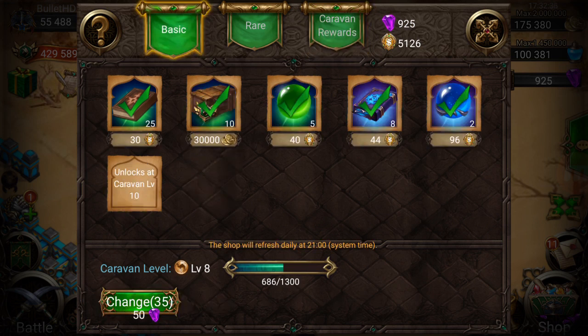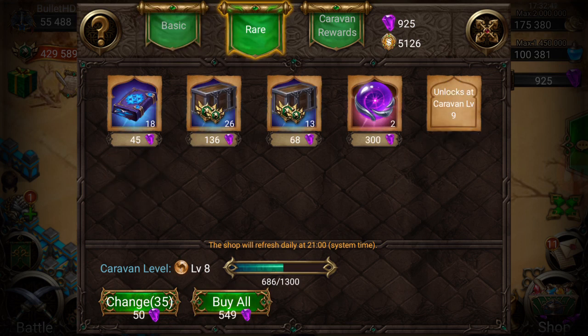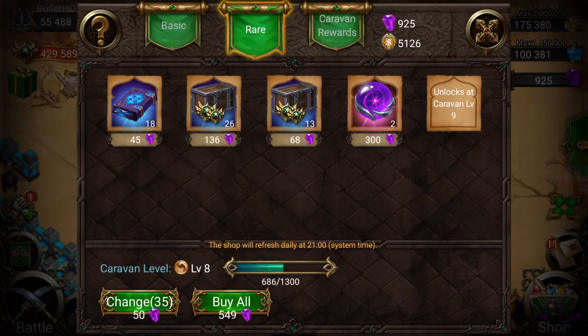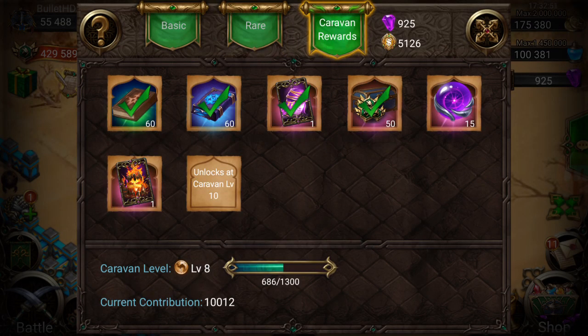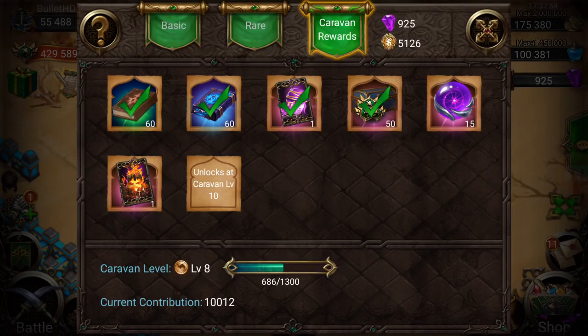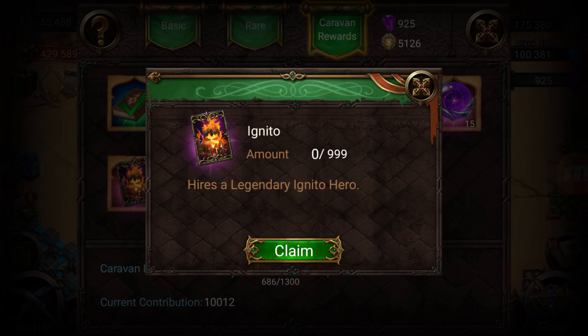Caravan rewards is definitely something you should work on together as a guild — I cannot stress this enough. If you're in a guild, get those basic rewards every day and push your guild members to do the same. You can get some nice HP, 26 packs of 500 honor badges — that's a lot of HP — and crystal horror at the third reward.